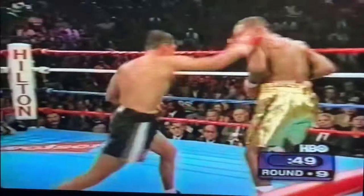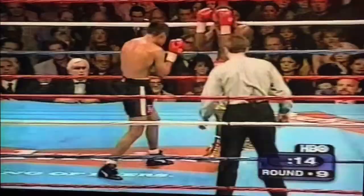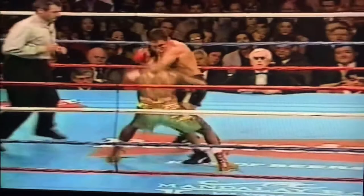One hand landed for Cortez, first on the chin of Delahoye. That was a two right hand — Delahoye took it very well and lands a right hand of his own. What a show. Good right hand by Cortez, and a hard right hand by Cortez — and Delahoye does not move his feet afterwards. Another right hand lands for Cortez.